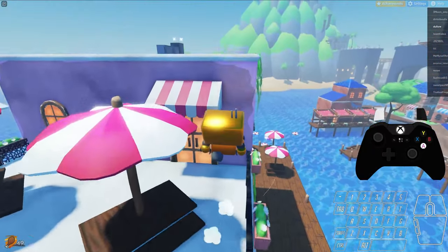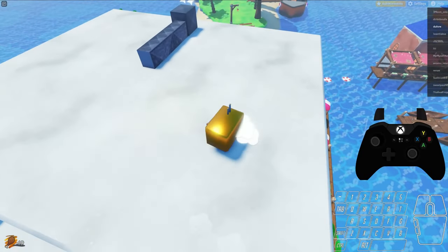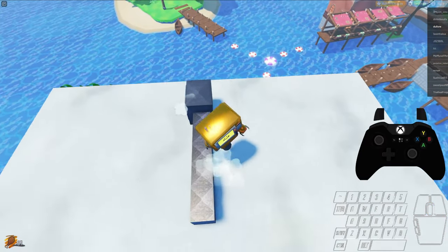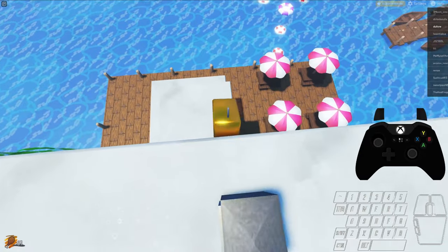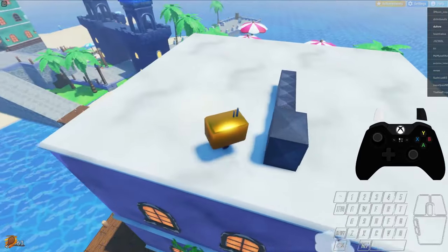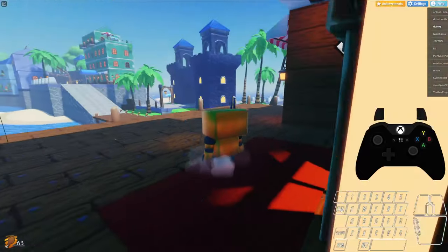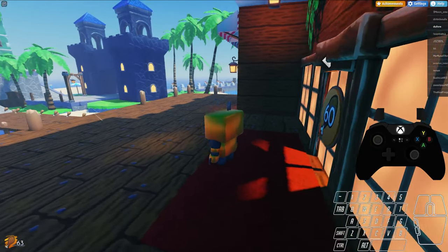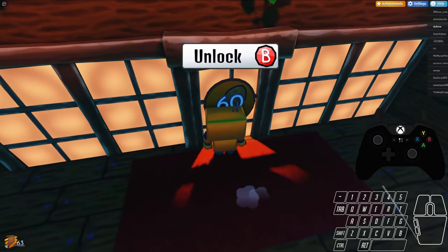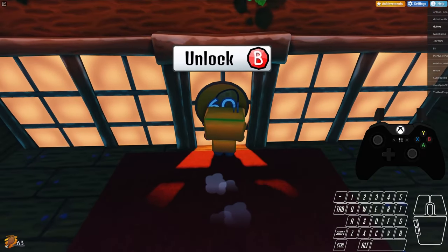Do a roll jump and then a double jump to get on here without ledge grabbing. Get all these. When you hit this box it's important to stand over here so the ones that fall down don't get sucked to you. After you do that, if you get all of them you should have 63. Sometimes I have 61 or 62 if I miss some of the lantern ones — not a big deal.